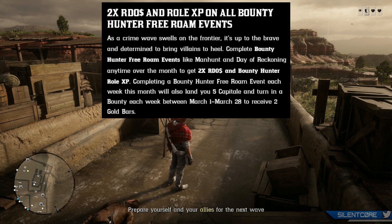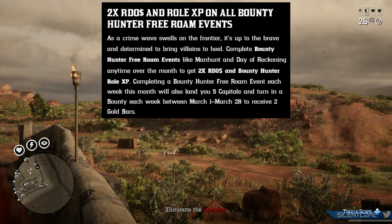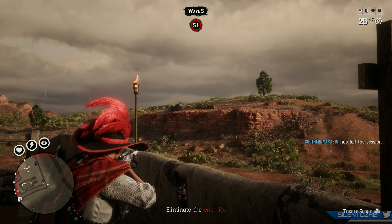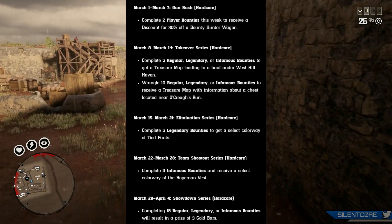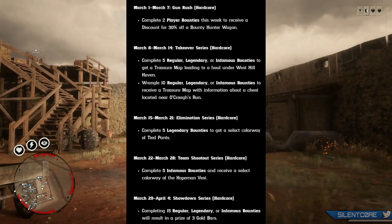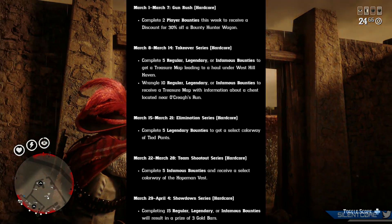There's double Red Dead Online Cash and Role XP on all Bounty Hunter Free Roam events. You'll also get a bonus of 5 Capitale if you turn in a bounty each week, and you'll receive 2 gold bars. For the featured series, the full calendar will be shown on screen — you'll get triple Red Dead Online Cash and XP for playing these, which include Gun Rush, Takeover series, Elimination series, Team Shout Out series, and Showdown series, with different incentives and rewards each week.